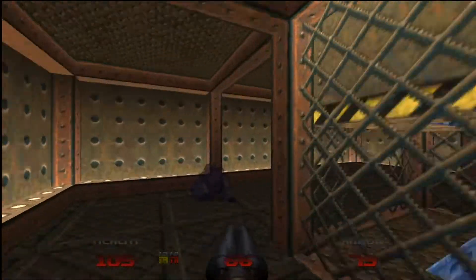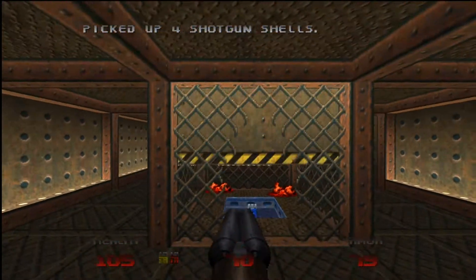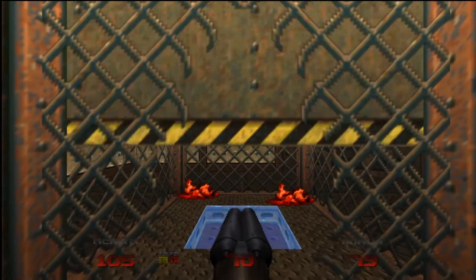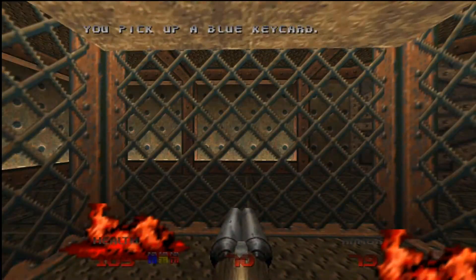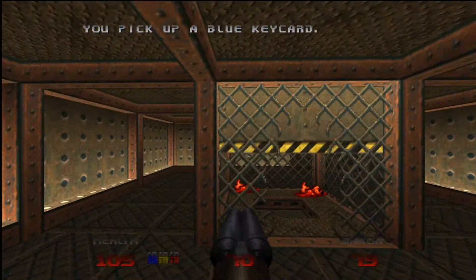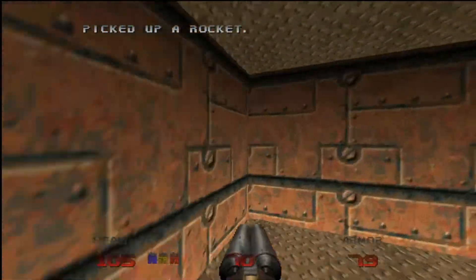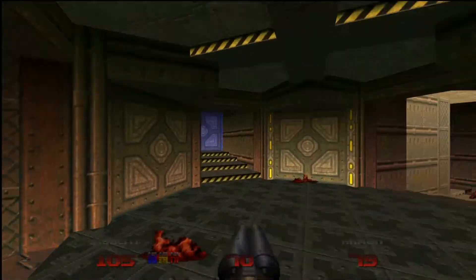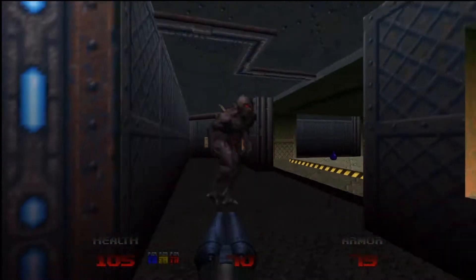We have our red key. Go in here and we've got more lost souls. You can get in if you can squeeze right into the middle - the wall will just surround you, it won't crush you at all. But the momentum always gets me crushed a little bit. I did it! Just back right out. Kind of surprised myself - I usually get crushed at least a little bit. We grab that stuff, these walls open up, and we have our blue key - we have all of our keys.